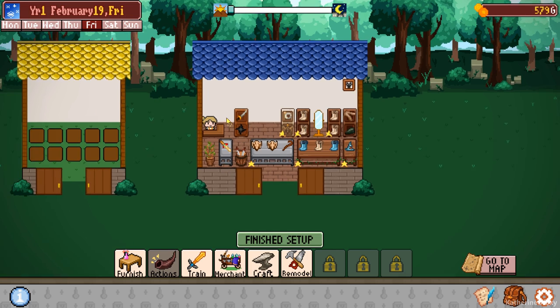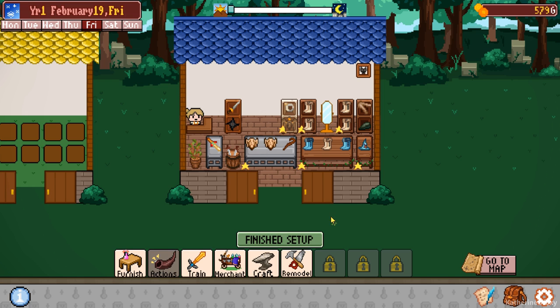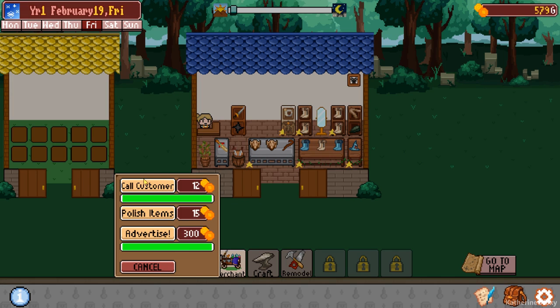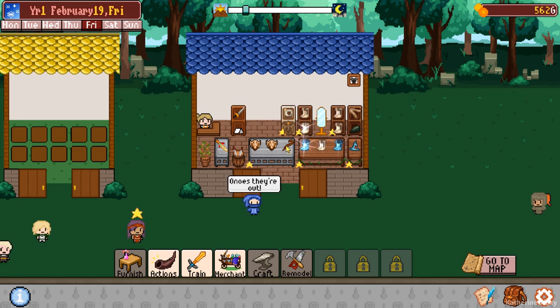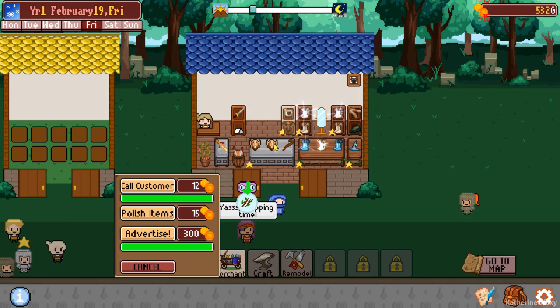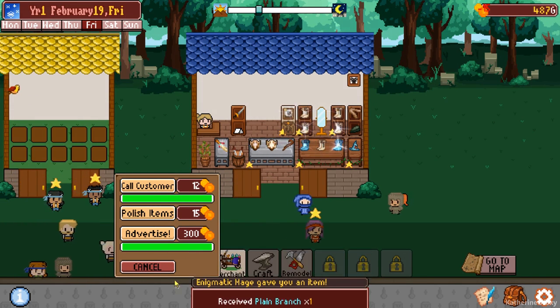We need to sell a lot of stuff. I'm getting a little bit scared. Let's finish. Yes, we're ready. Actions - call the customer, polish the items. All the boots first. And then nice. Oh no, no, no, no. Come on. Polish the items. Oh god. Polish this thing as well. I gotta click all these people.